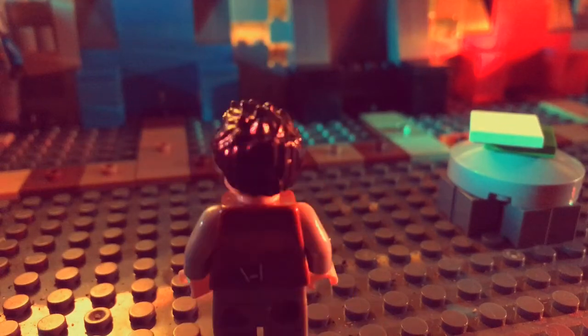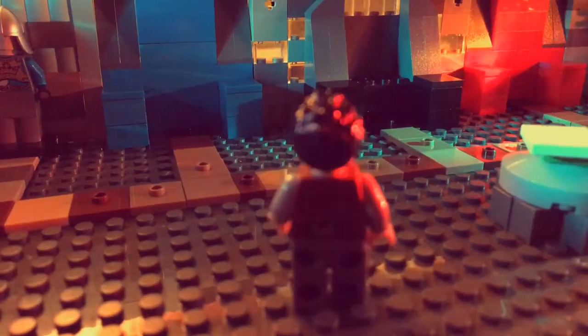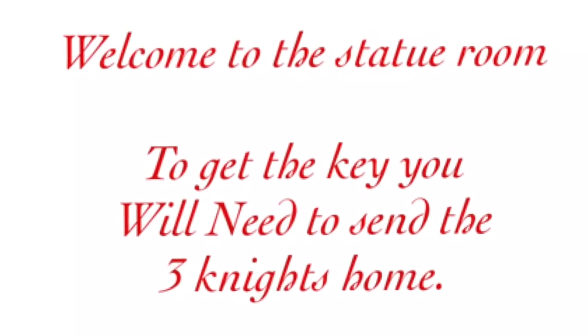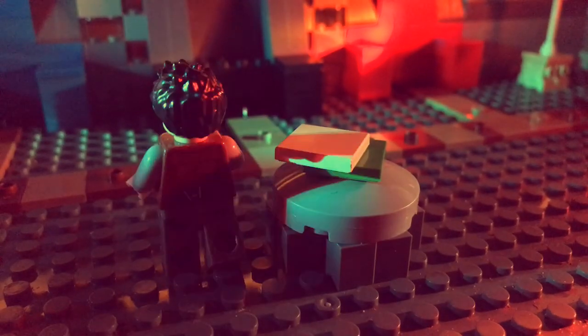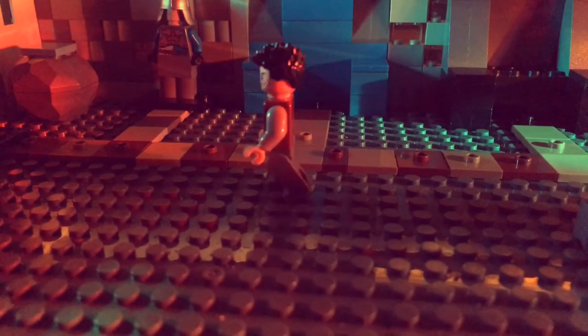This is where I'll find the cell key. There's two knights over this side. And there's a note. Let's have a look. 'Welcome to the statue room. To get the key, you will need to send the three knights home.' Well, there's three knights in the room. One's got red on him. There's two up here, one with blue on and one with black on.